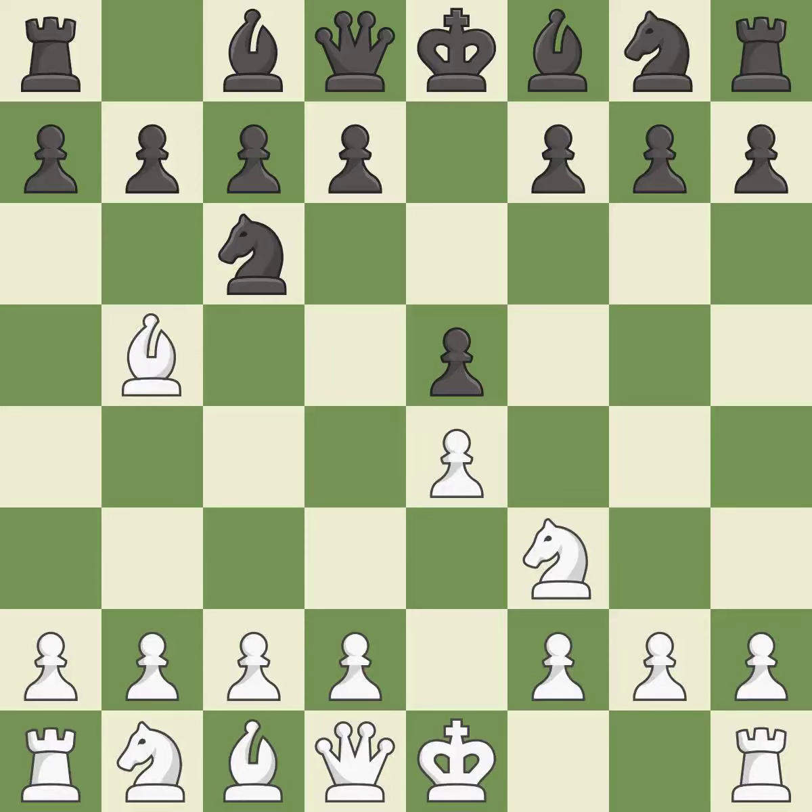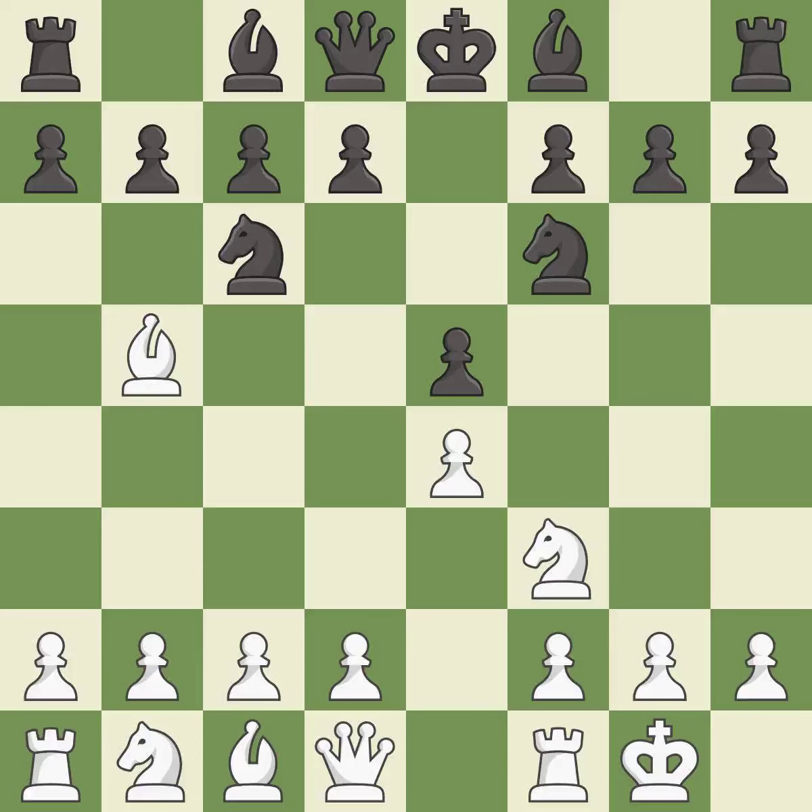The Ruy Lopez opening develops the bishop to immediately attack the knight on c6, the lone defender of the e5 pawn. Nf6 develops the knight and attacks the undefended e4 pawn. Castling gets the king out of the center and activates the rook. Nxe4 captures the e4 pawn and places the knight in the center of the board where it controls many important squares.